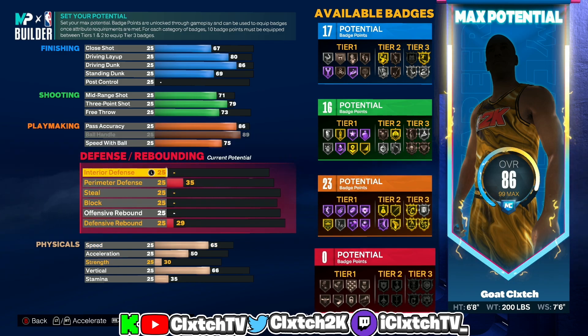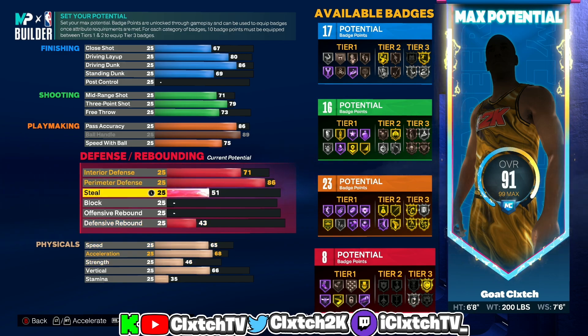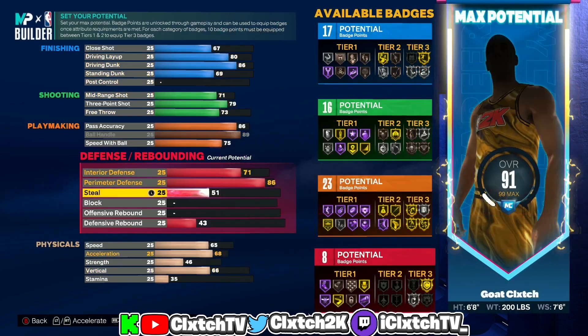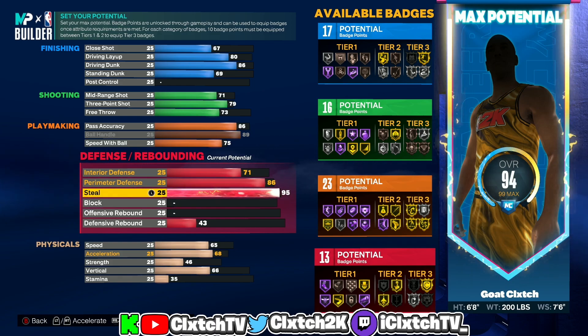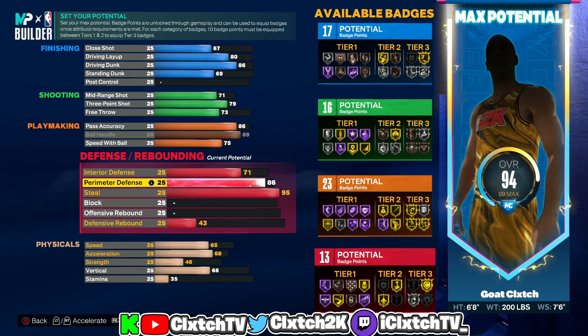Moving on to defense — it is a two-way playmaker so it's gonna have pretty good defense. Interior defense put this to 71 for the extra badge point. Perimeter defense — usually in order to get two-way build names you would have to go like 87 or 88 perimeter defense, but I'm only going 86 for the silver clamps and gold challenger, and we still will get the two-way playmaker build name because I have a 95 steal — gold glove, gold interceptor. That is the reason I only have to go 86 perimeter defense.